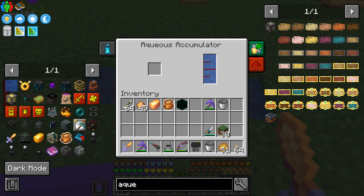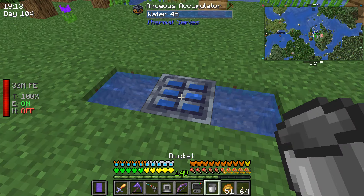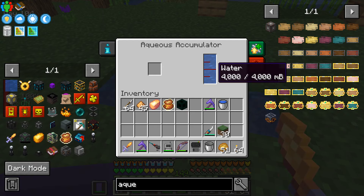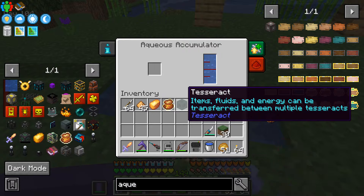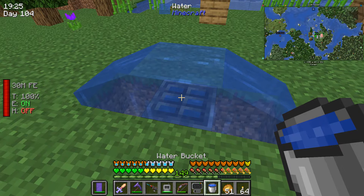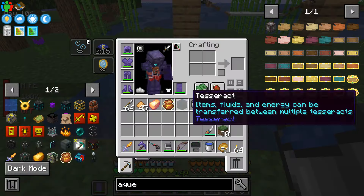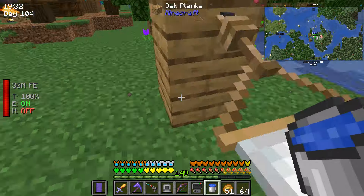Once it has source blocks adjacent, it starts producing water — it doesn't need power or anything else. You can augment it to produce water faster, but you don't really need to. It produces unlimited water, as you can see. It doesn't look like you can put water back into it, but that's fine.